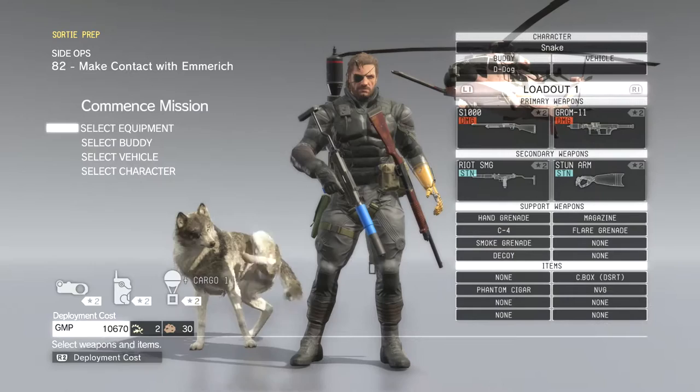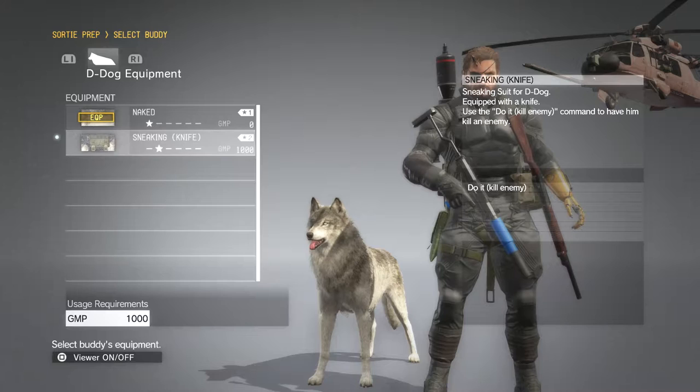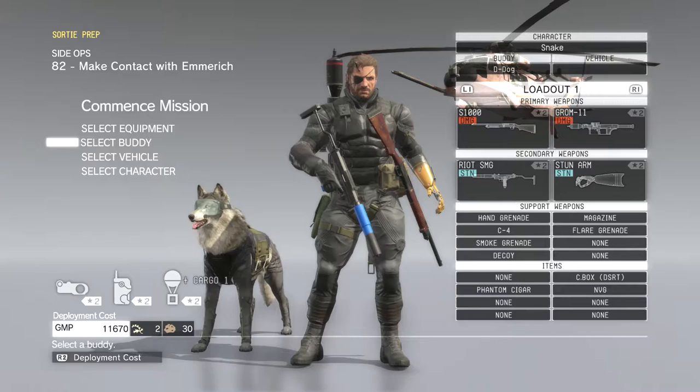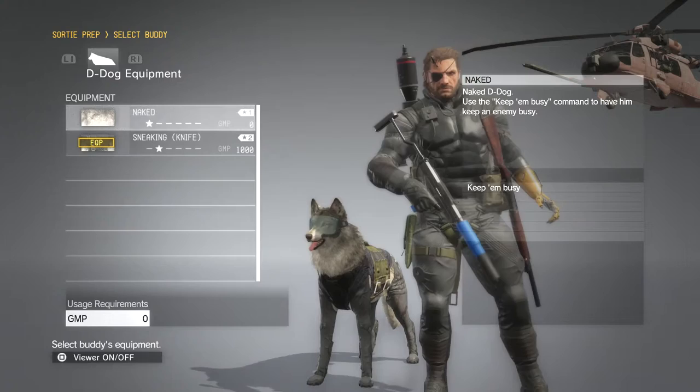Where do we equip him from? Buddy menu, equipment... here we go. We can give him a sneaky knife. 'Equipped with a knife — use the do it kill enemy command to have him kill an enemy.' God, I can't wait to try this. I mean, I don't want to murder everybody. But he gets his own little sneaking suit. Oh my god, this is awesome. Giving him the sneaky knife — that comes along with the suit. So I guess every weapon you give him is going to make him look different.